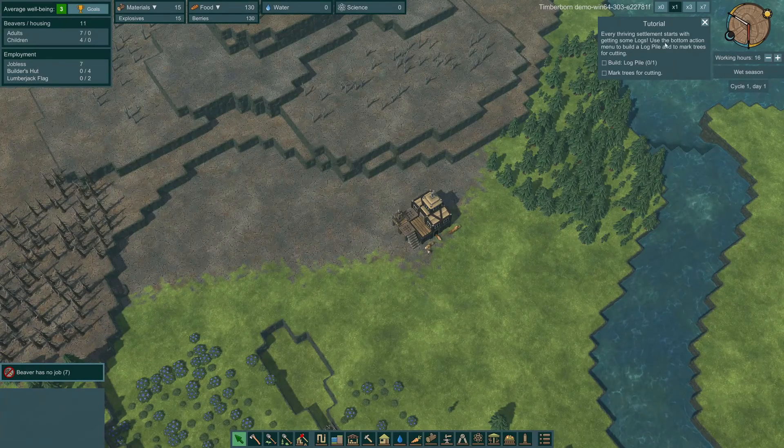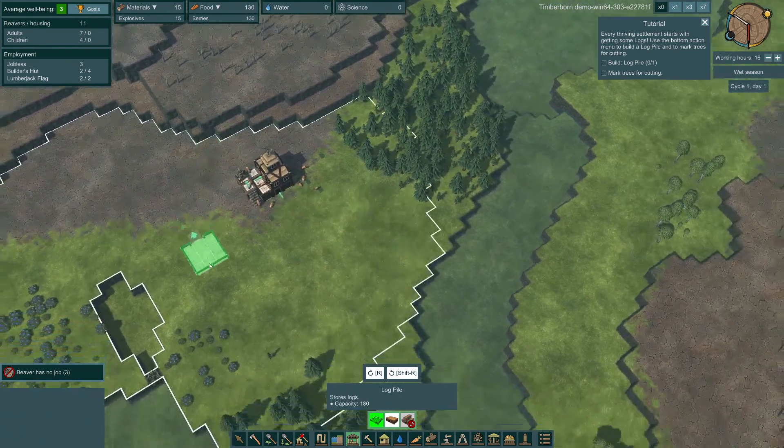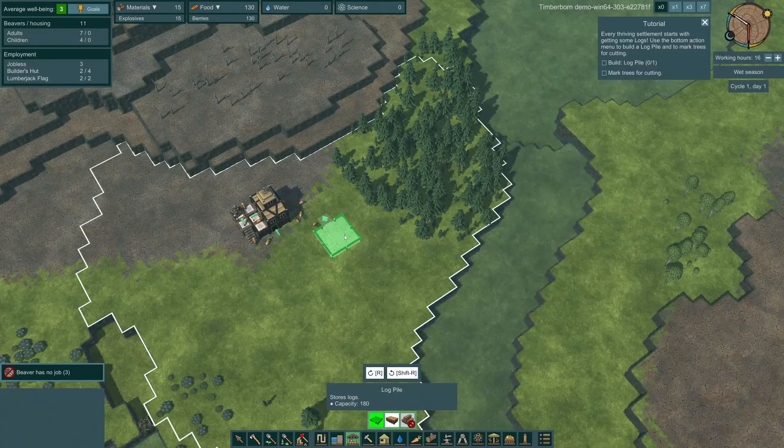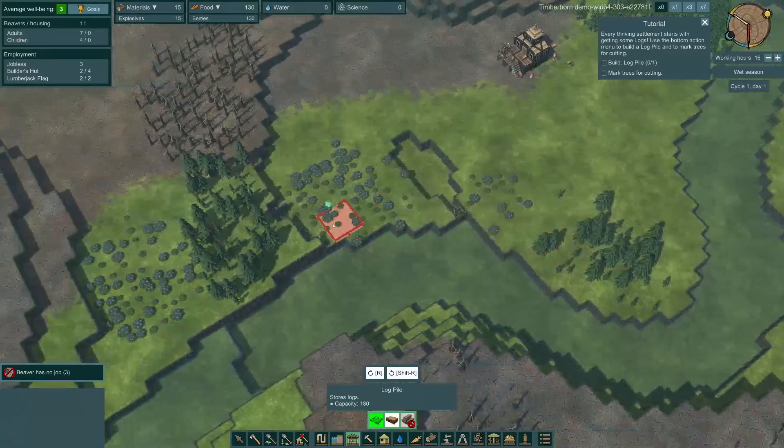We're into the game tutorial. We've got pause, zero speed, one speed, three speed, or seven speed. Every thriving settlement starts with getting some logs - use the bottom action menu to build a log pile and to mark trees for cutting. The Lumberjack hut employs lumberjacks who cut trees within the range of the building. I need a log pile though - that'd be under storage, log pile. Here we go, it has a range, so I want to get all these trees. We got some trees in that corner.